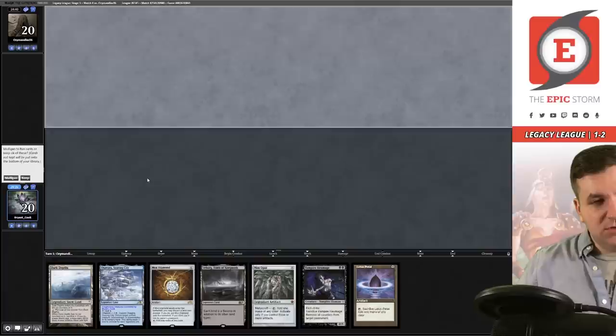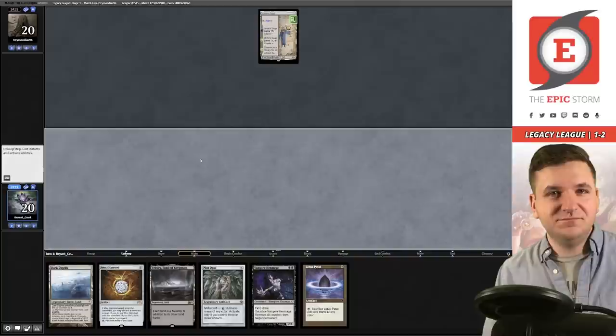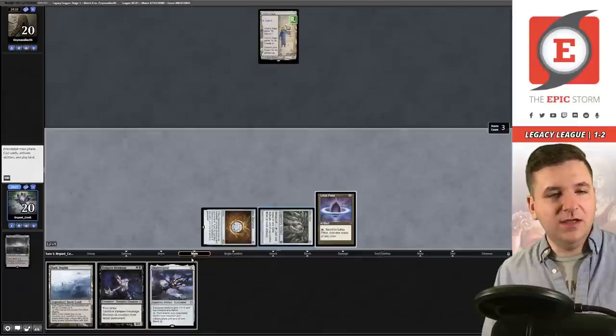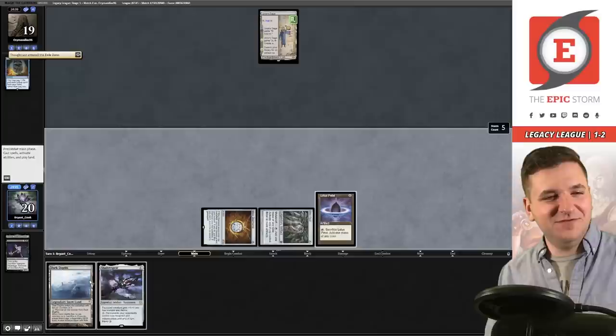This is our turn one — keep and bottom the Otawara. There's a Saga. Mox Opal, Lotus Petal — tap for black, tap for black, Hexmage. Is this Eight-Cast for the third match in a row? Oh my, gotta be kidding me. This deck's everywhere — so lame. Pass the turn.